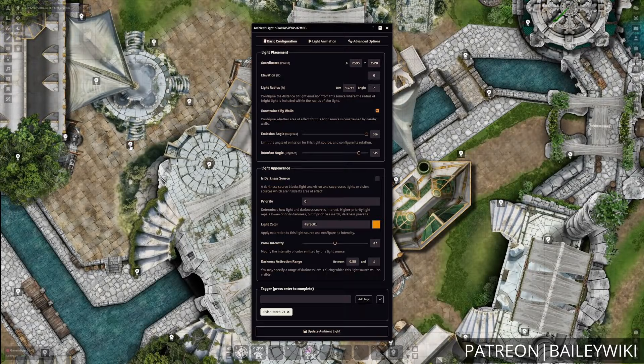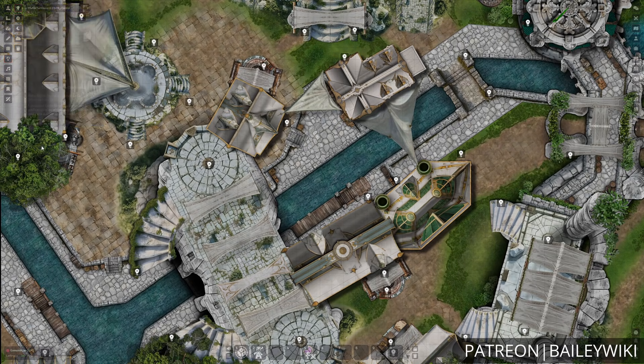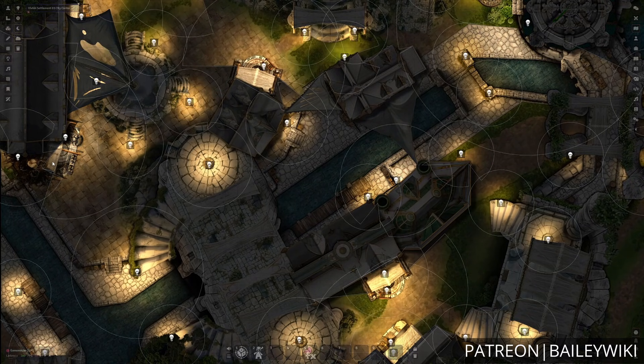Additionally, in our lighting tools, Foundry has some options for this darkness threshold. And that is based upon the scene darkness that we can toggle really easily with a couple of buttons to change the lighting of the overall scene. You'll notice that these lights are set up with a darkness threshold.